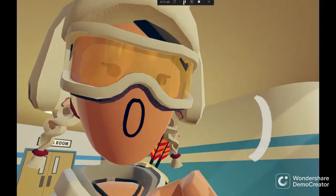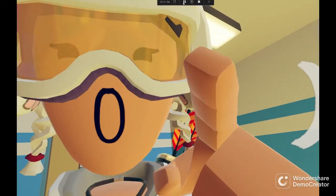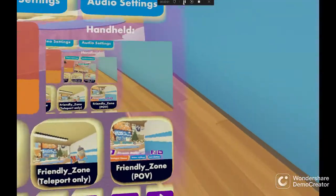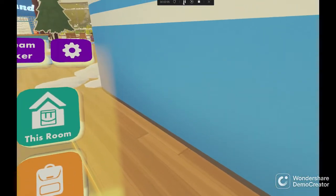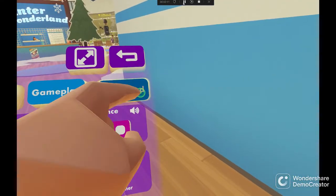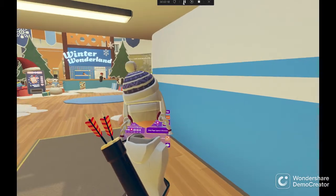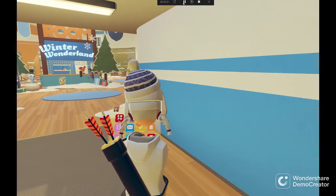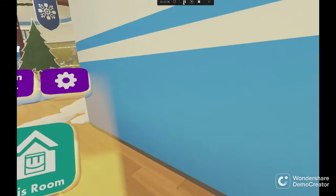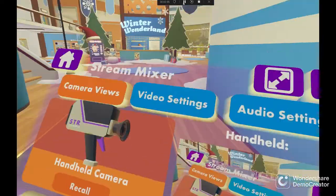I will tell you how to use the cam if you are in PC VR. You go to your inventory, then go to Advanced, and put on the streaming cam. After that, in your Steam Mixer - there's a problem with my Stream Mixer - but once you have the Stream Mixer open, you click on the camera and click Use.